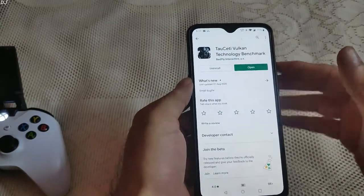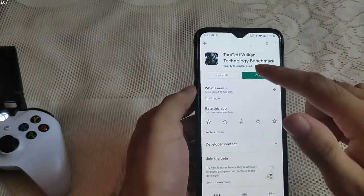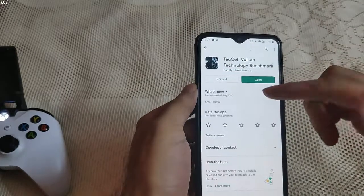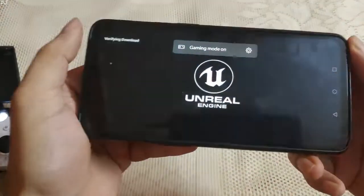Welcome back guys. So in this video, I'll be running this benchmark on OnePlus 7. A viewer asked me to test it — the Taos 80 Vulkan Technology Benchmark. It's available on the Play Store. So let's see how it runs on OnePlus 7.